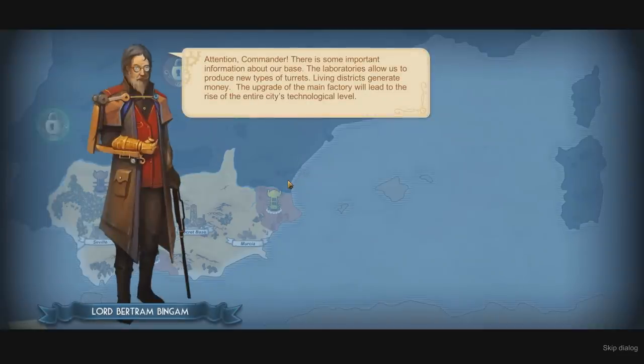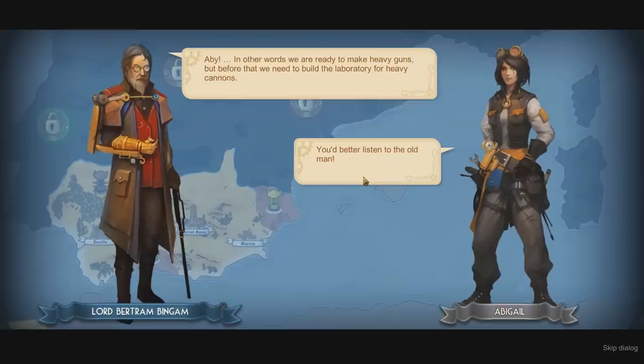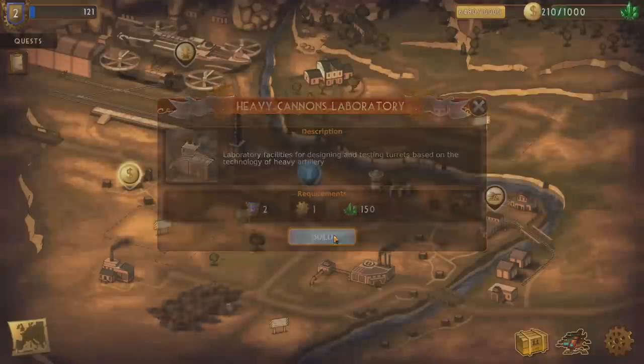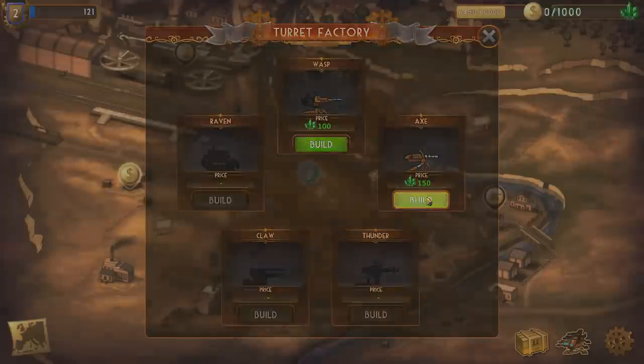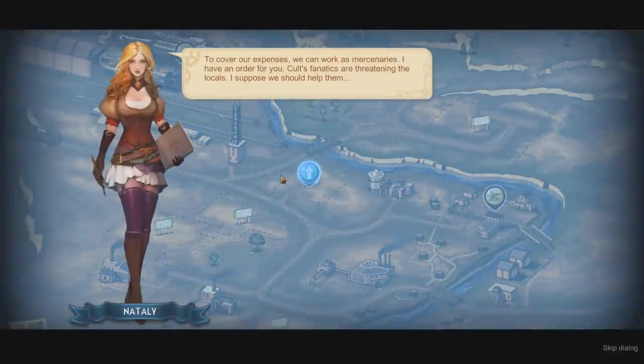This is some important information about our base. The laboratories allow us to produce new types of turrets. Living districts generate money. The upgrade of the main factory will lead to the rise of the entire city's technological level. You better listen to the old guy, Abby. In other words, we're ready to make heavy guns — but before that, we've got to build a laboratory for heavy cannons. Let's go do it. That's a heavy turret right there. Done! Heavy turrets for days.